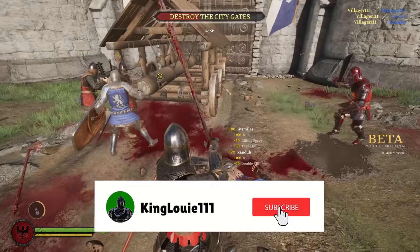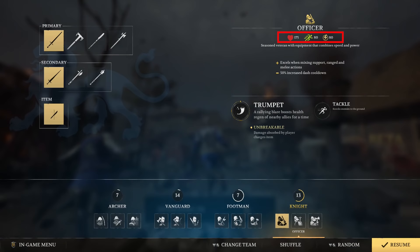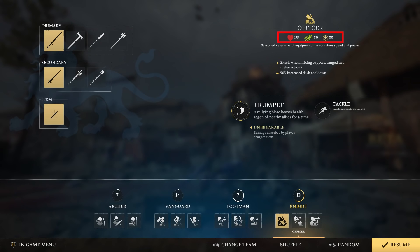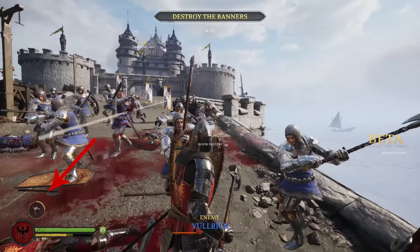Let's start with the Knight. The Knight has the most health out of all the classes in the game, but is also the slowest class and has a 50% increased cooldown on the dodge ability. During full sprint, Knights can perform a tackle attack that knocks opponents to the ground. The Knight's special abilities get charged up by blocking attacks and taking damage.